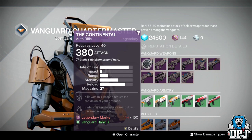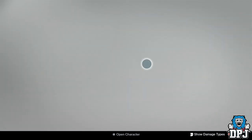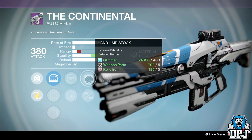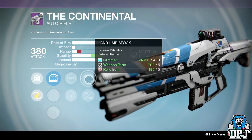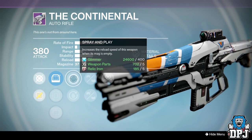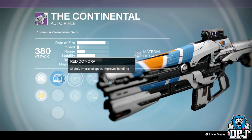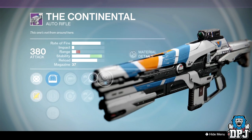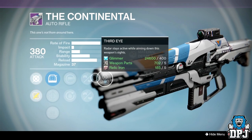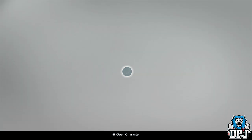This version has Rifled Barrel or Handlaid Stock, but Handlaid Stock severely reduces range, even though it gives great stability. Paired with Spray and Play and Thread it would make an okay PvP weapon, but without the range — I mean, you could spit further. So skip that this week.